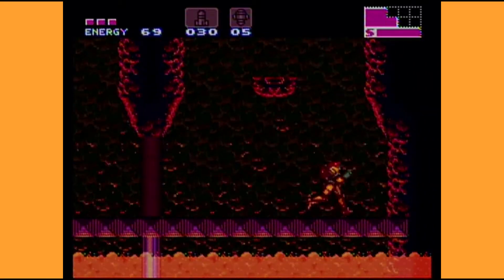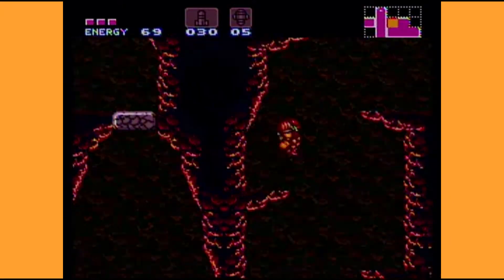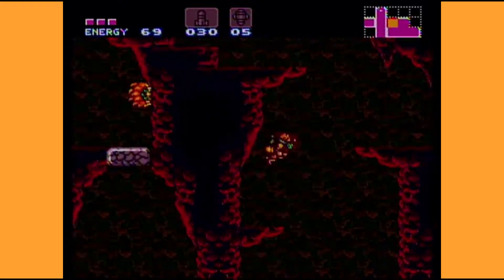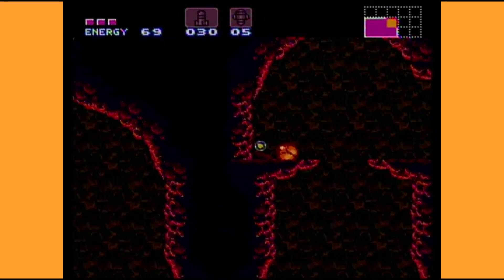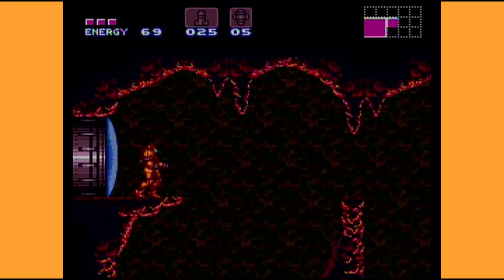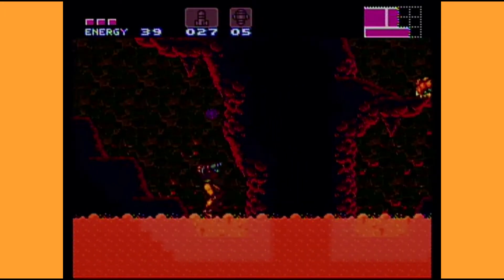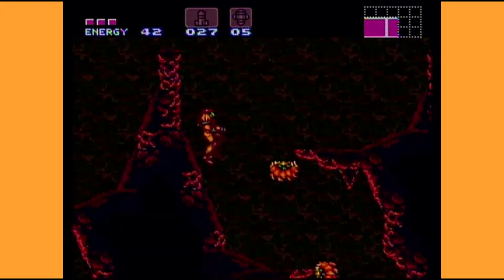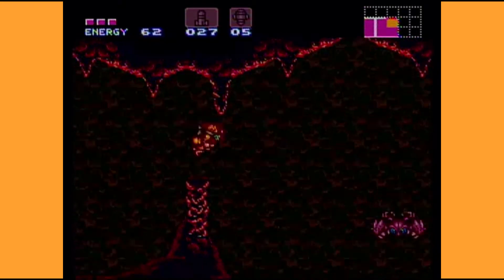Now we can actually explore all this red ooze — more commonly known as lava, or hot water. We're definitely picking up some power though. I'm trying to think if there was something else over this way I could jump to. We'll basically just explore what we can and find what we find. Yeah, I can't go in the actual lava — I don't know why it was worth testing.